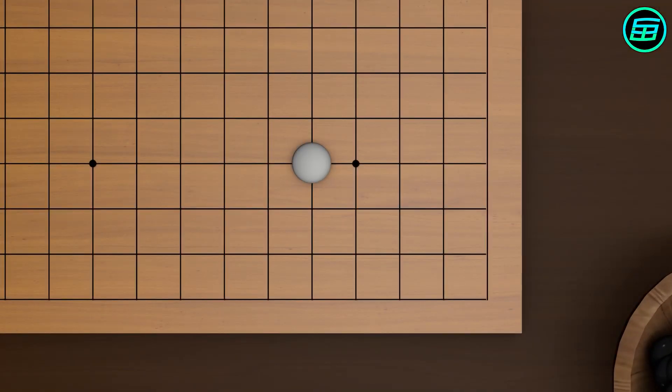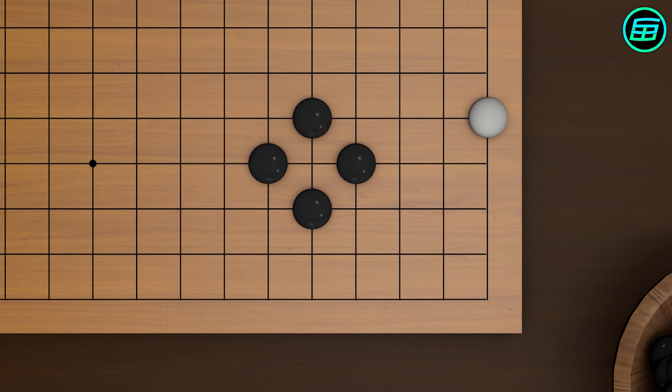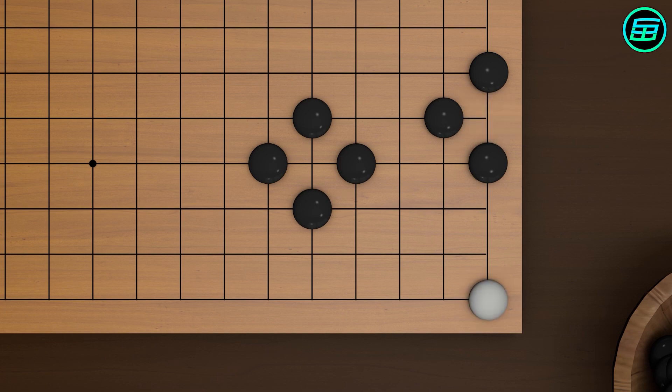If you place a stone somewhere in the middle of the board, your opponent must block 4 liberties to capture your stone. So at the start of the game, it's not a good idea to place the first stone on edges that have 3 liberties, or corners that have 2 liberties.